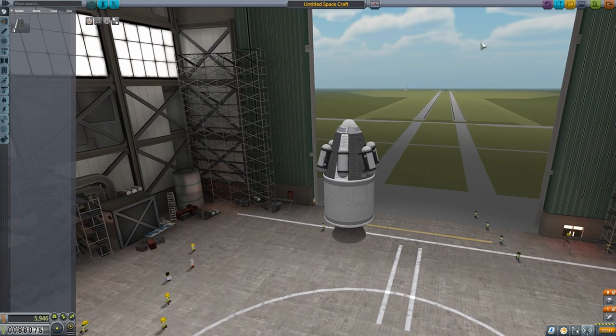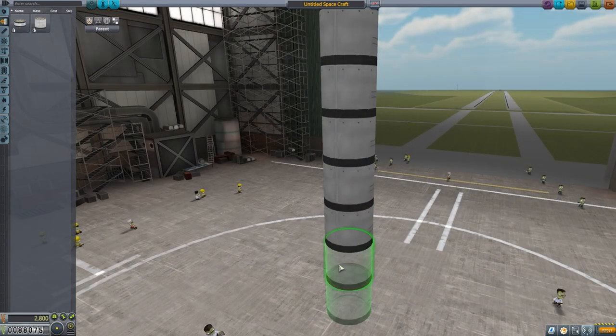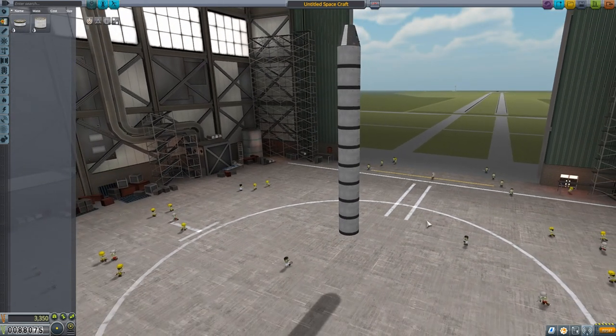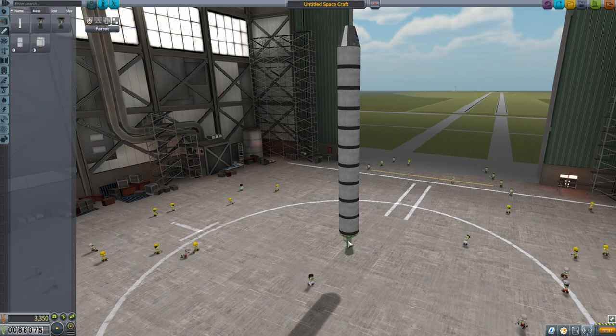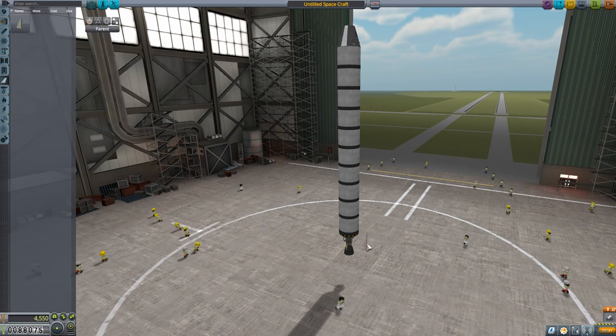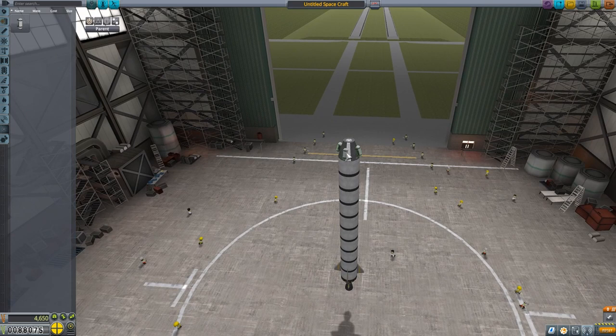Start with a Mark 1 command pod and attach 10 of these small fuel tanks to it. This craft will be powered with the LV-T45 engine. I attach some fins to be safe and then a couple of mystery goo containers for extra science while in orbit.